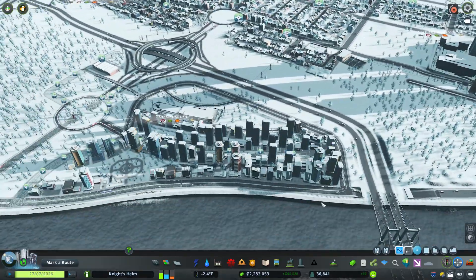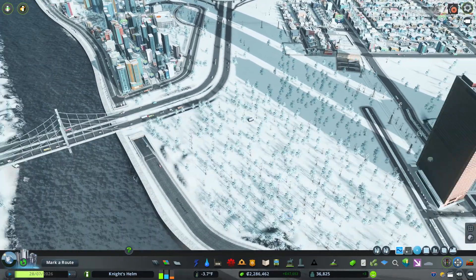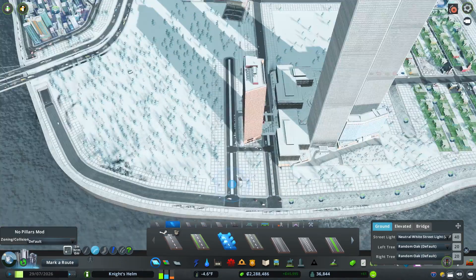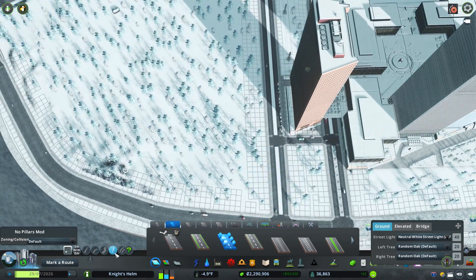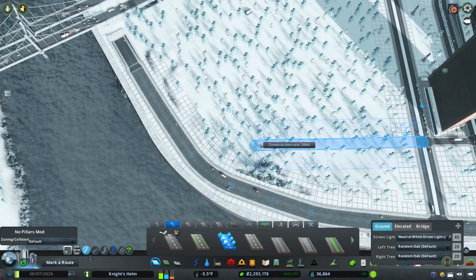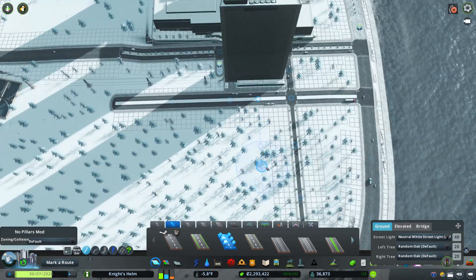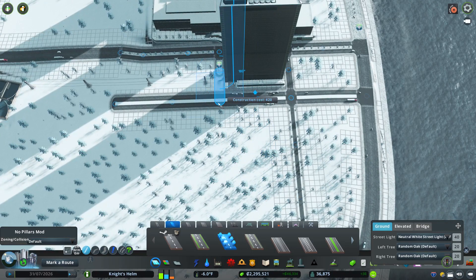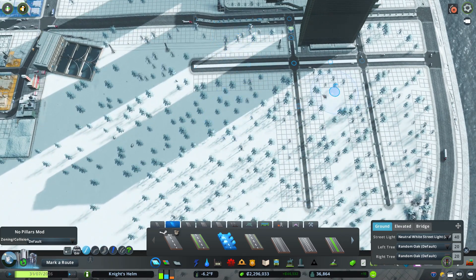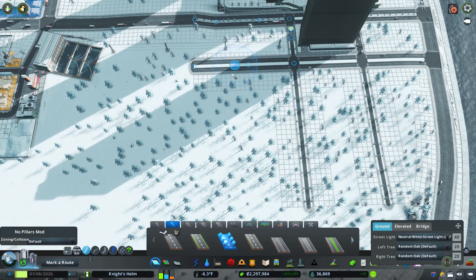Okay, that allows traffic to get from my tourist area over to here — over or under the freeway. Let's go ahead and finish this out. I'm going to make this into kind of an office park over here. I'm curious if I can upgrade the roads that were part of the asset — I cannot. So I'll come out on the other side of Tower Seven there.